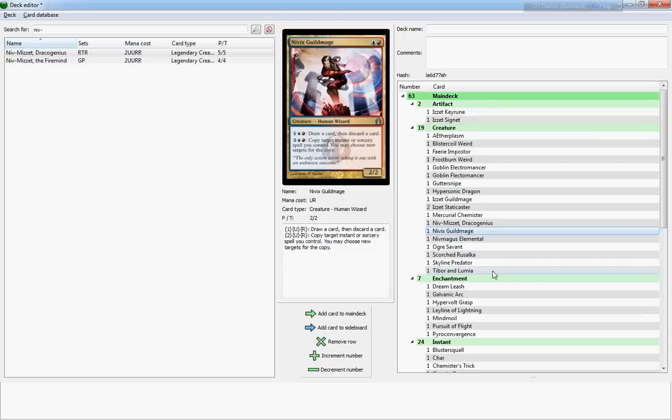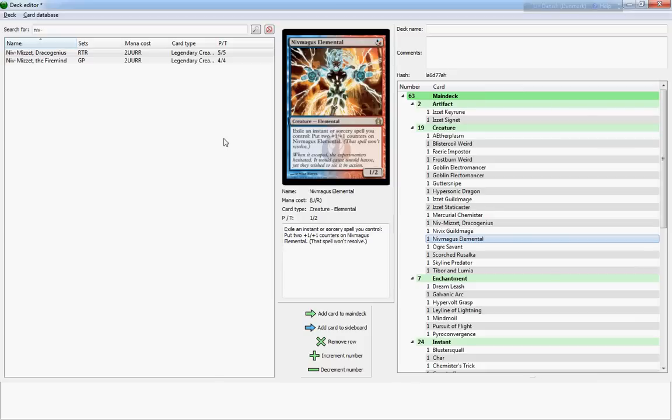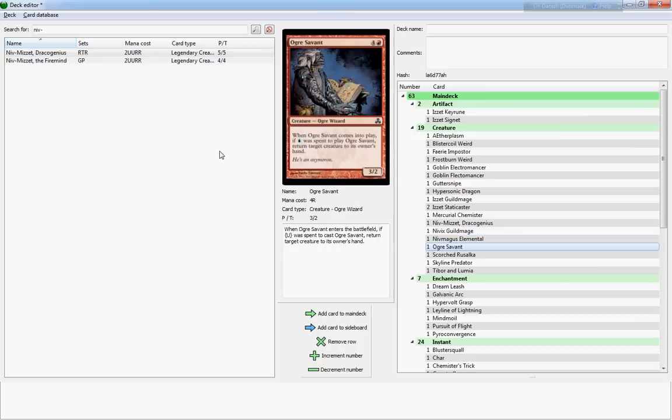Niv-Magus Elemental is pretty cool as well — it would work pretty well with most Niv-Mizzet decks as long as you're running a lot of spells. You exile an instant or sorcery spell you control, put two plus-one plus-one counters on Niv-Magus Elemental, and that spell doesn't resolve. It's a one-cost one-two when it comes into play. It's pretty good because you get to build a decent big creature very easily and fast, pretty much at instant speed from turn one.